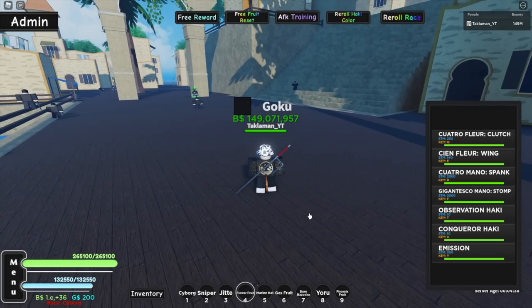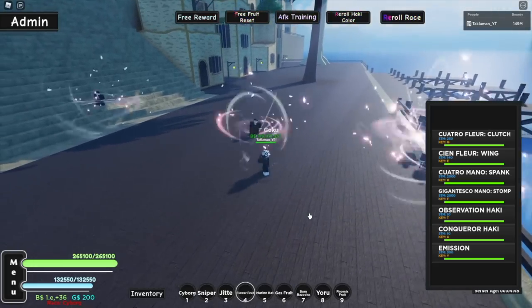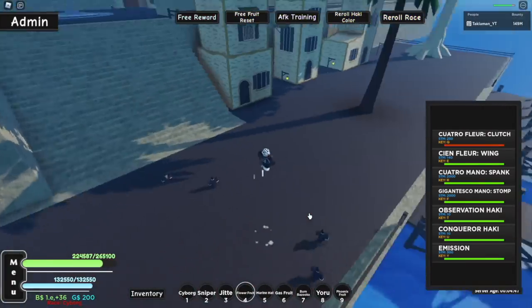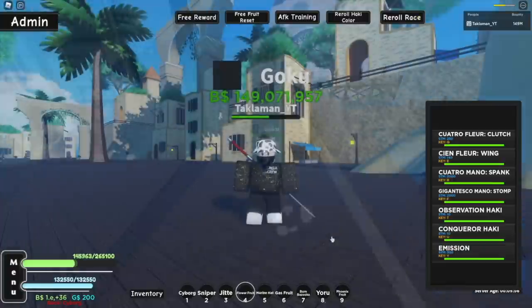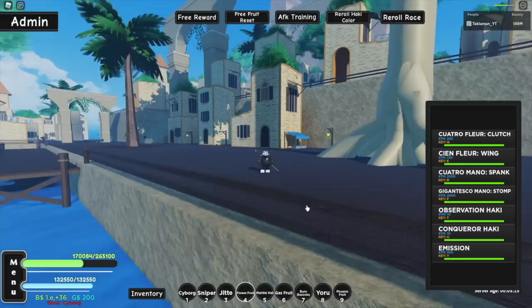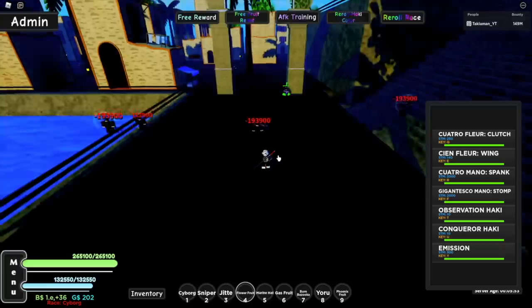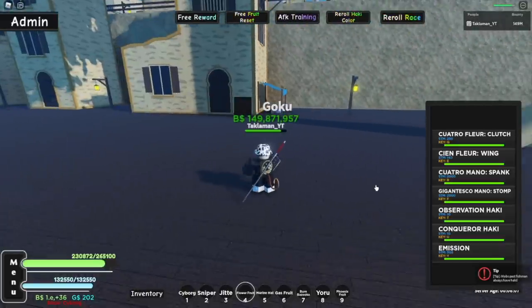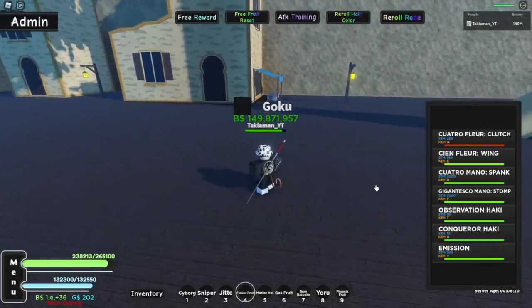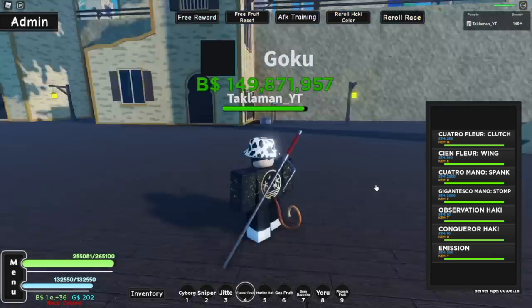Our first move - the Q - is the Cuatro Floor Clutch. Let's try this and see how much damage it does. It does about 192,000 - not bad, I'll show you guys the full damage on screen. For those who don't know, the Q move only works if there are people around you - if you use it with nobody there, nothing happens. The cooldown on the Q move is about five seconds.